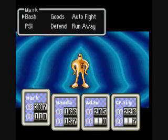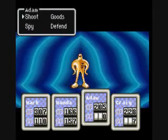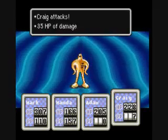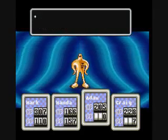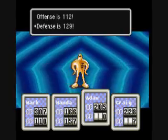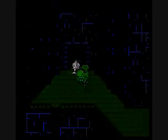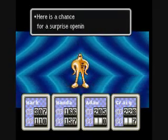Now, how do you determine if it has a Sword of Kings? Well, Jeff has a command called Spy that I have not been using. It is going to tell me if he's holding a treasure chest or not. Offense 112, defense 129. That's it. And then we continue to reset until we get what we want.